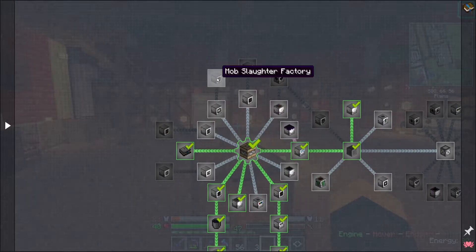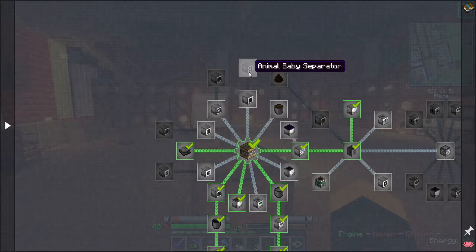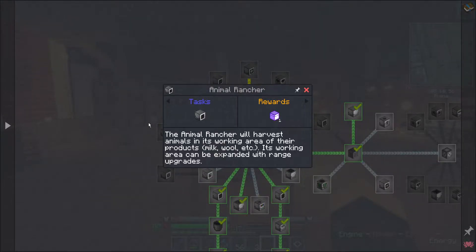I need an animal feeder and then a slot to get the slaughter effect request. Then I need a rancher to get the animal baby separator. The rancher — oh, that's kind of cool — you right-click on it and it shows you. Harvest animals, yeah, wool, so and so forth.